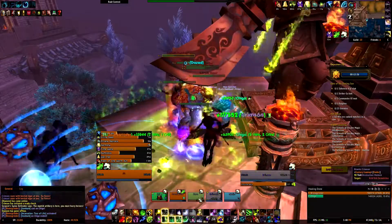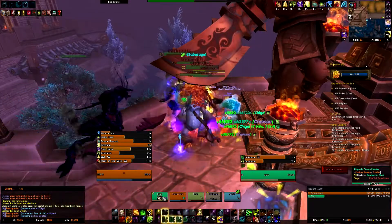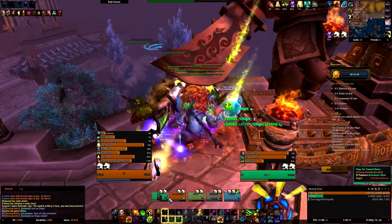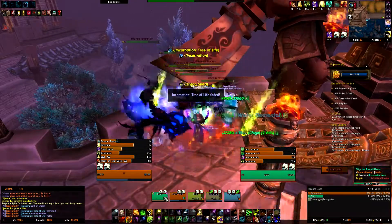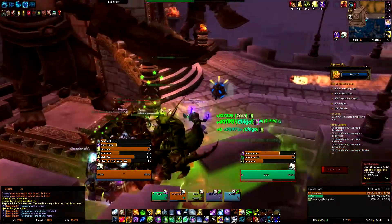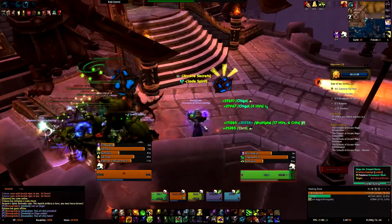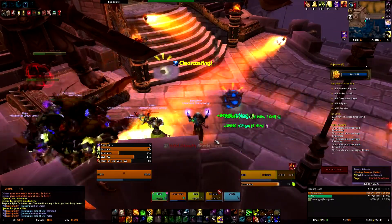Our druid is facing the wrong way in the corner in this instance, but if you face the other way you can see where the bombs are and easily move left or right to avoid them all. Try to use stuns and AoE stuns as much as possible, because then you have less tank damage.